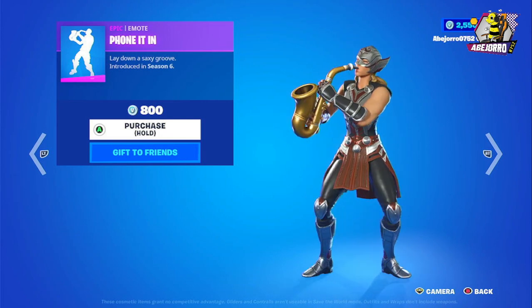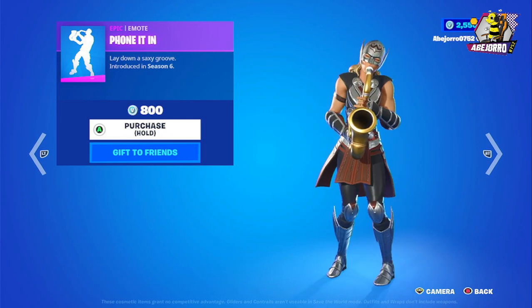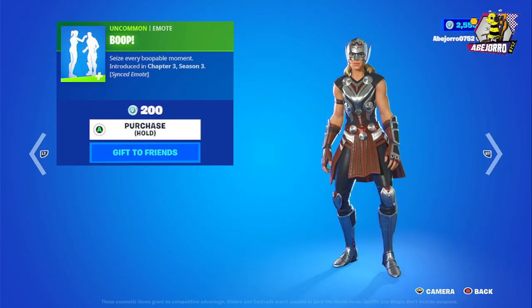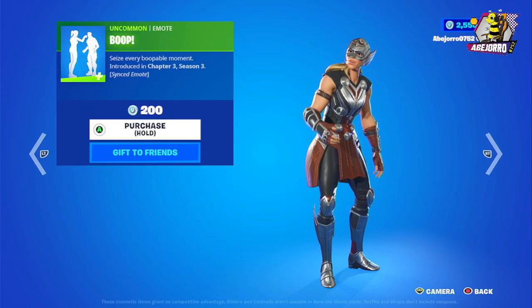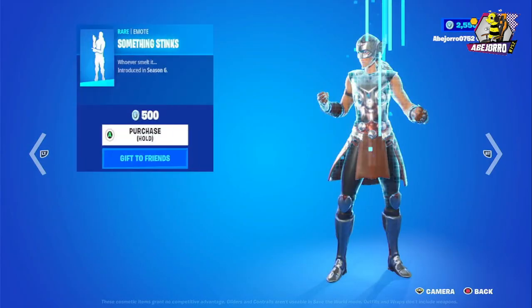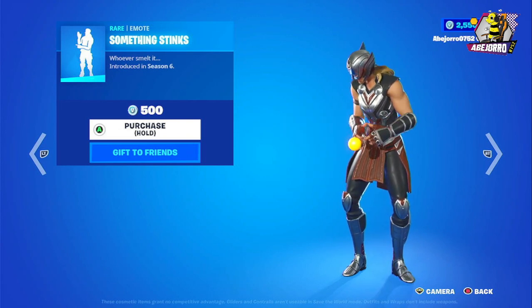Then we have the Phone It In emote — the price for this one is 800 V-Bucks. Then we have Boop, and the price for this emote is 200 V-Bucks. Then we have the Something Stinks emote, and the price for this one is 500 V-Bucks.